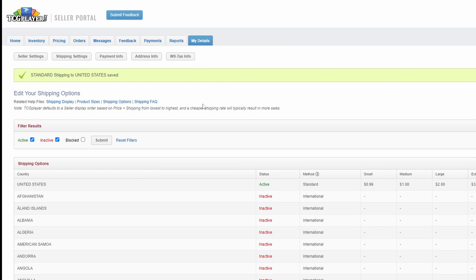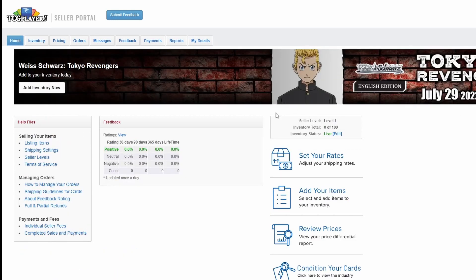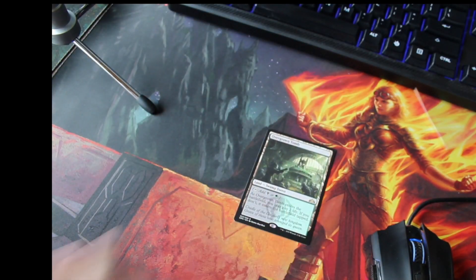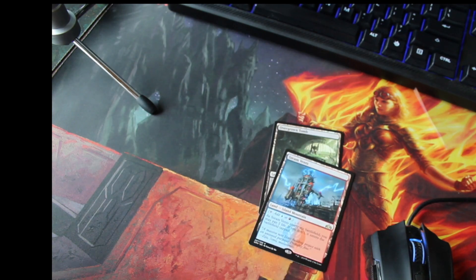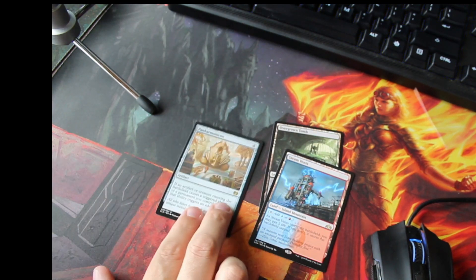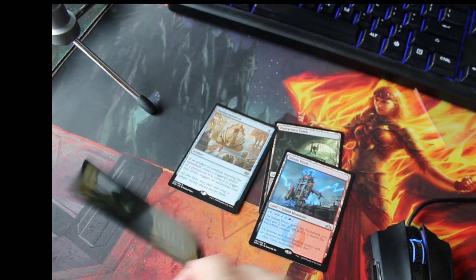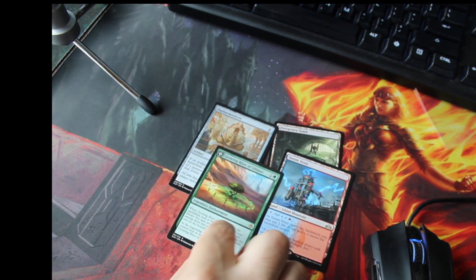We'll go back to home and then list our first couple of cards. I've picked out a couple of cards that I think ought to sell pretty quickly: a couple of Shocklands, a Panharmonicon — a Commander Staple — and a Growing Rites of Itlimoc from Ixalan.